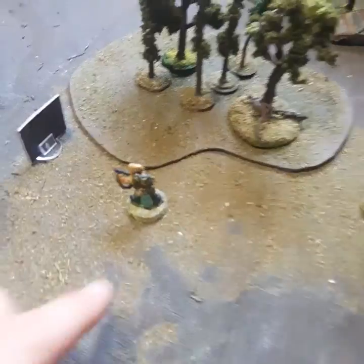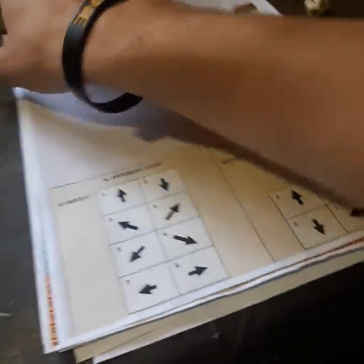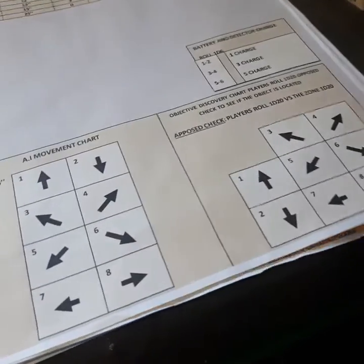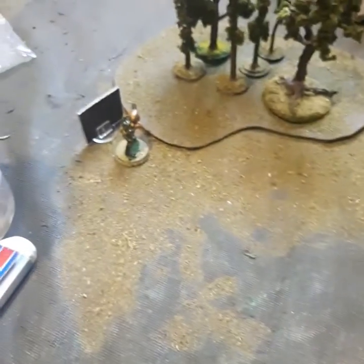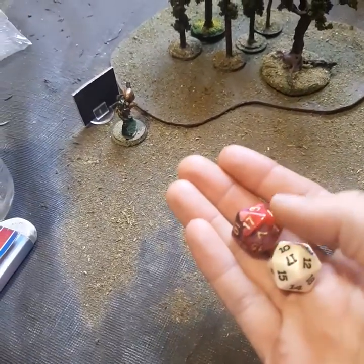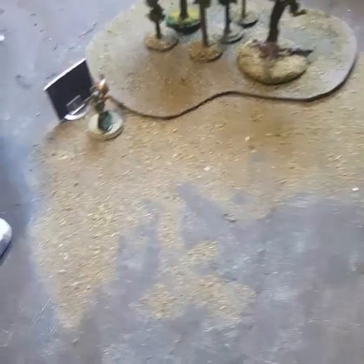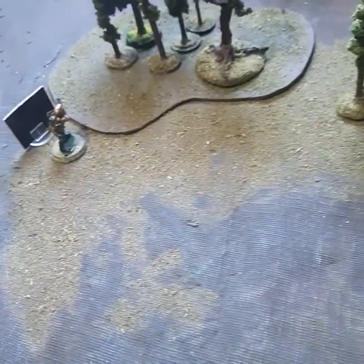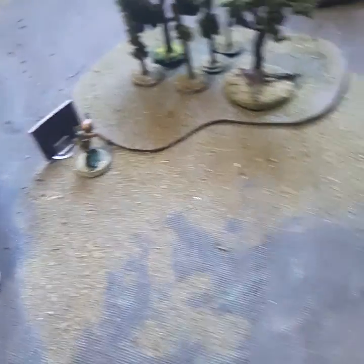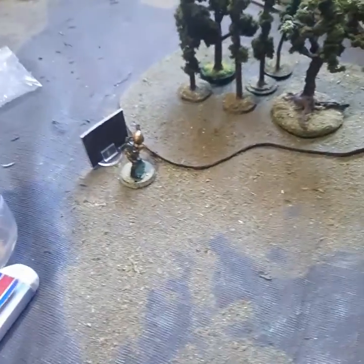Back to our turn. We're going to move up to the anomaly. Now we need to see if we can detect what is inside — maybe there's an artifact or something. So in this case we need to do an oppose check. Red is the anomaly, white is going to be me. Detectors can help you add on to this. We're going to roll. So we actually successfully checked and avoided the danger. If you'd have failed this, you would take damage from the anomaly, but because we did it successfully, we don't take damage.